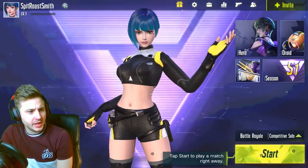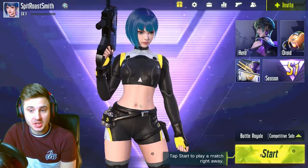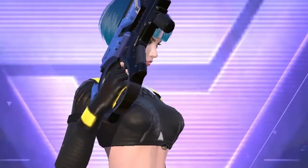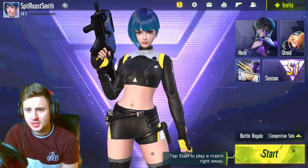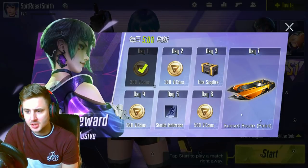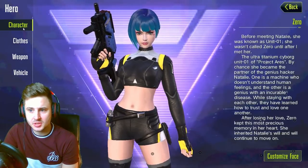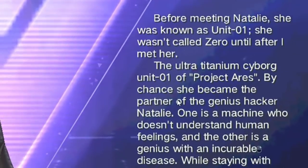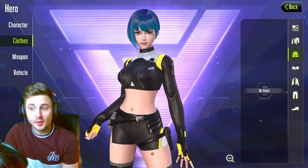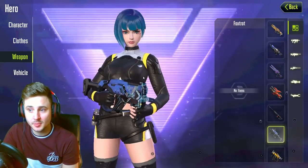Look at the lobby screen — that's upgraded a lot since I last played it. You've got the customization character here, which is pretty dope. Let's look at the inventory. You can get V coins, daily gifts, and amazing items. In the hero section, it gives you a description of the character's background, which is cool — most games don't do that. Obviously there are skins in every game; as it's in release, there are just default skins at the moment.